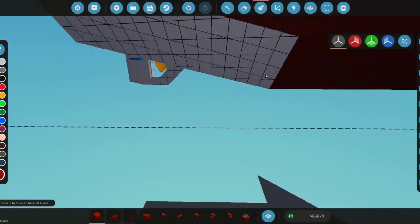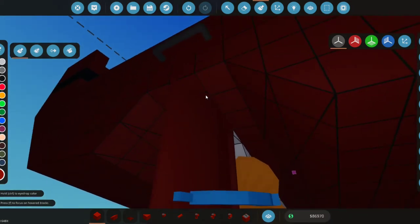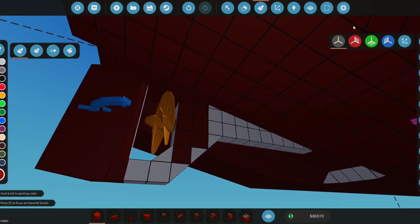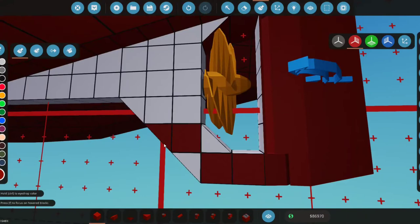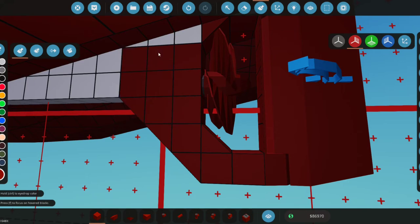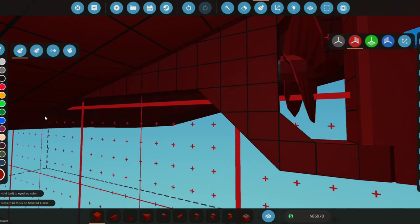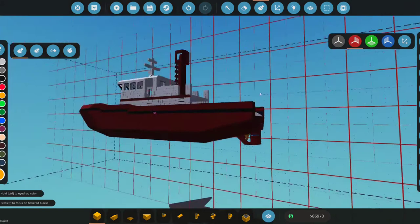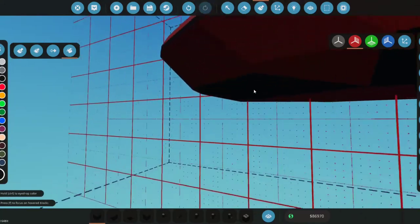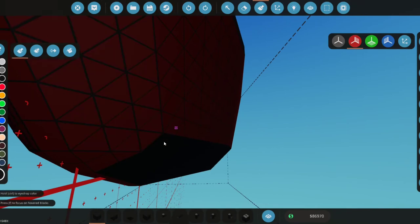I forgot to paint the back area, so we'll go ahead and fill paint this whole back section. We should turn on mirror mode — that might help a bit. Now we'll repaint the prompt after we finish painting, then change it to this color. I might make the waterline down here black — it might just look good.